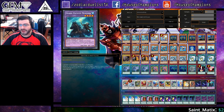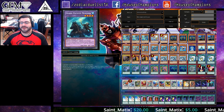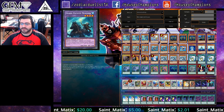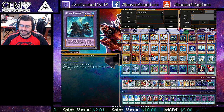Round 8 Herald — finally lost 0-2. Round 9 Lightsworn — lost 0-2 again. Now he's on the bubble, the moment of his lifetime for this tournament. Round 10 ABC 2-0. Then in the Top 32 beat ABC 2-0, and finally his first ABC loss came in the Top 16.